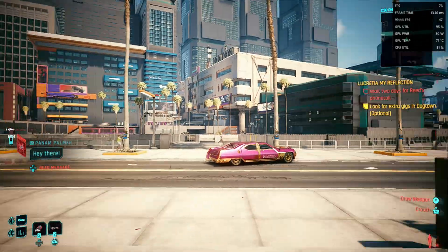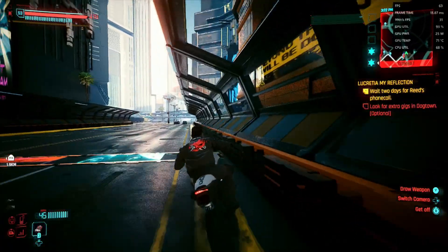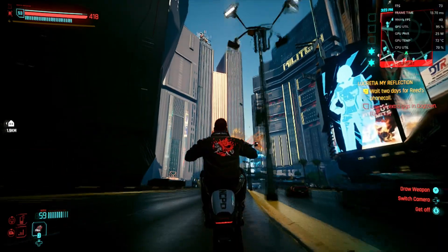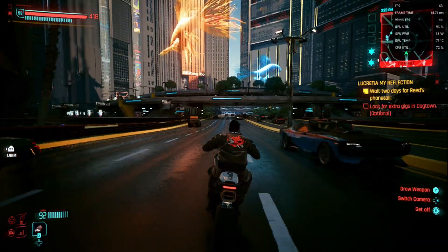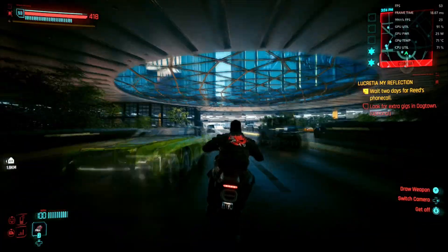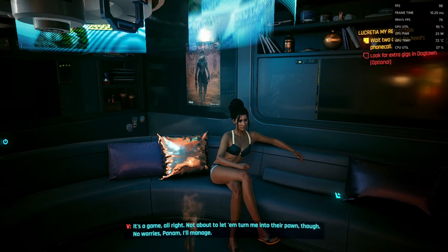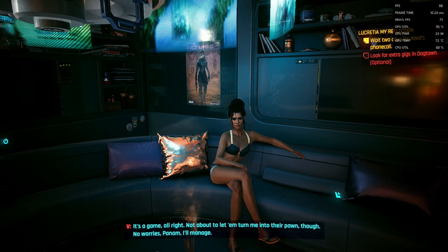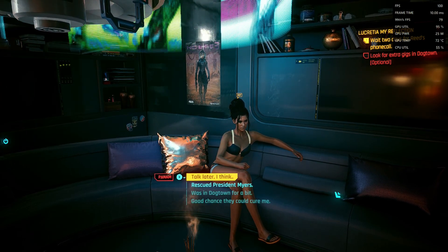Moving around, I also tried this out on XESS ultra quality mode and it is running phenomenally well with Cyberpunk 2077 at 25 watts, so if you have it plugged in at 30 watt mode you're going to have an even smoother experience. As you saw at the beginning, I did run this with no upscaling at all at 720p, and I do feel that still looks a lot better — so have a fiddle with the settings, and if you're plugged in you should be able to manage 900p with no upscaling and have a great time.